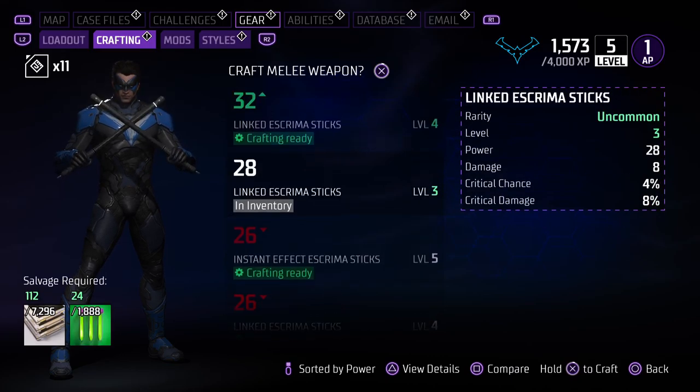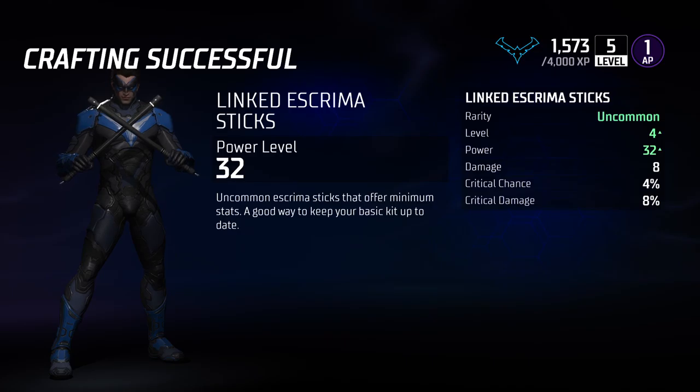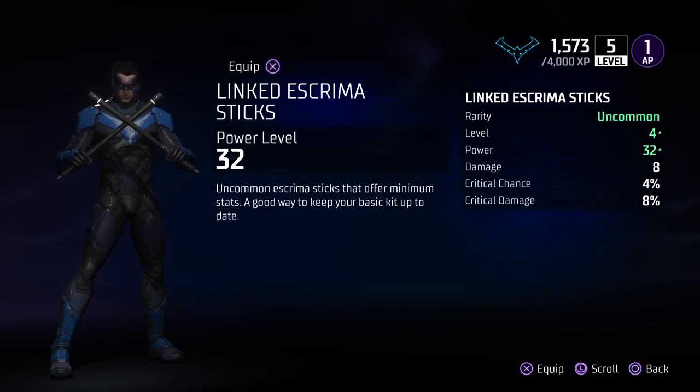Red shows you down and the length, extra stats with the green shows you up. Well, that's okay.